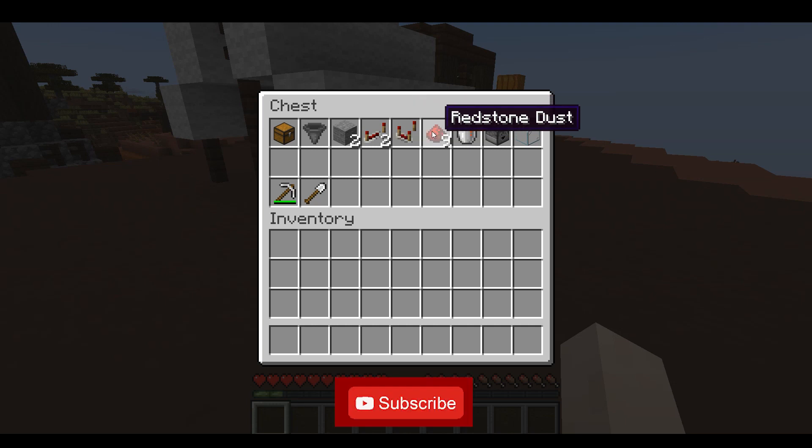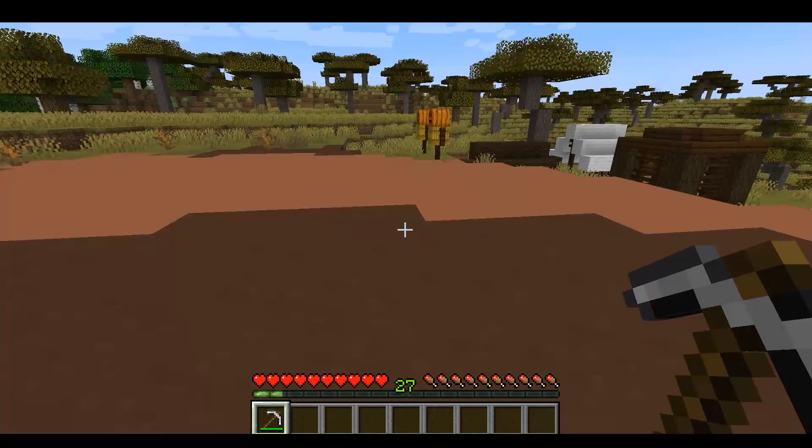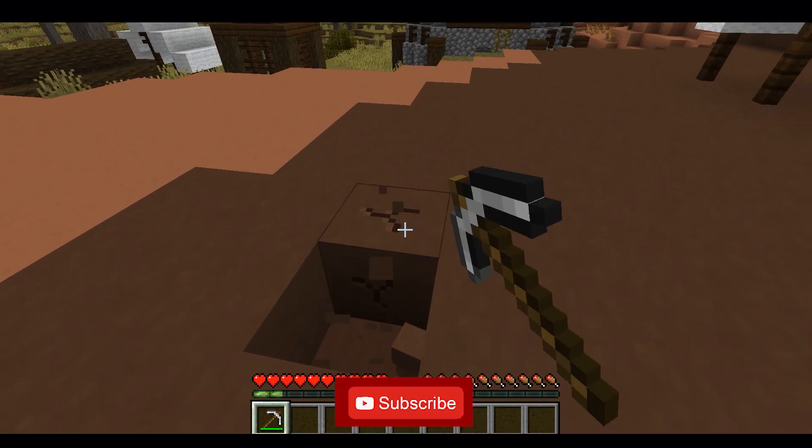Redstone repeater, redstone dust, lava bucket, dropper, and glass box. Also NPC cast. Now first, a three by three box is started here — one, two, three and one, two, three.